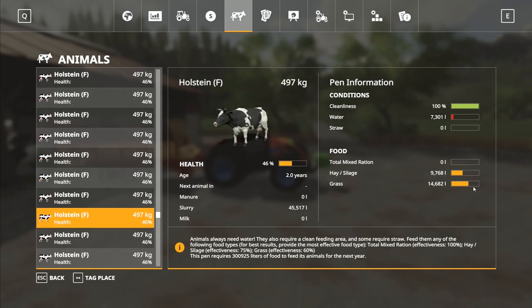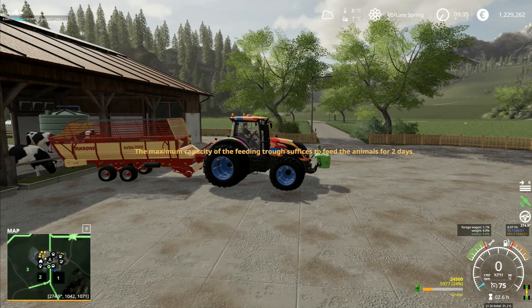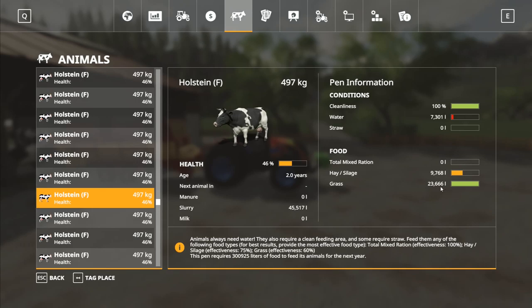Let's jump down here and have a look — 14,000. We've got a little bit of spare, not a massive amount — maximum for two days. We've got 23,666 liters of grass, plus we've got a load of hay and silage as well. In theory we've actually got more than two days worth. If you fill all three bars, it uses them in order: 100% effectiveness for the first two days, then 75% for the second two days, then 60% for the last two days.